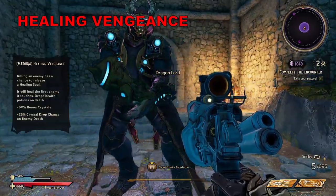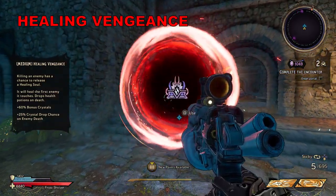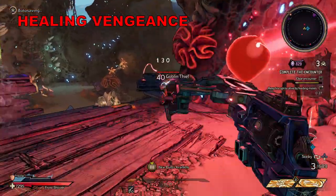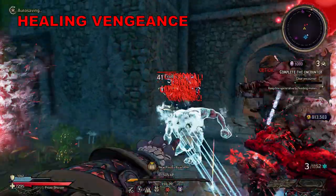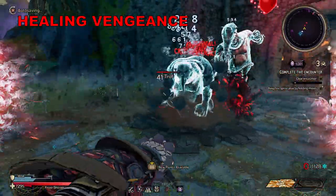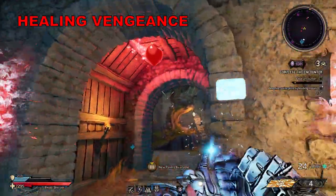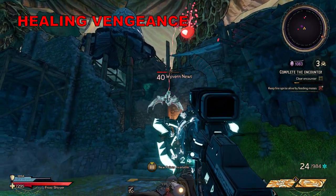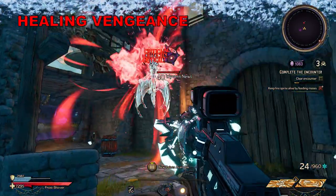Moving on to Healing Vengeance, another hard curse. Killing an enemy has a chance to release a healing soul — it will heal the first enemy it touches, and they drop health potions when you defeat them. The healing souls that spawn move really slowly and don't have much health, making it pretty easy to kill them in time. I also noticed that they're locked onto one specific enemy until they die. It's a curse that doesn't have an effect until it does, and it's pretty easy to stop it from having one.